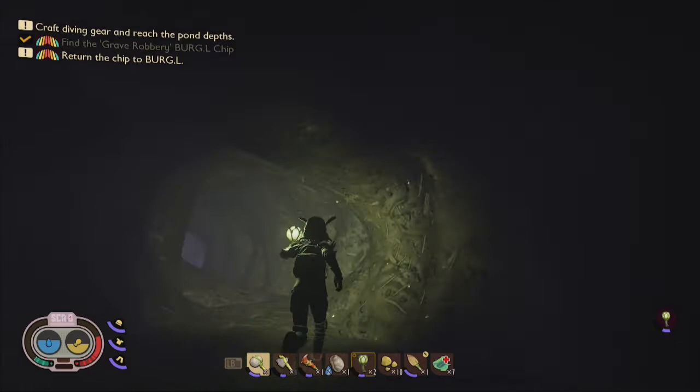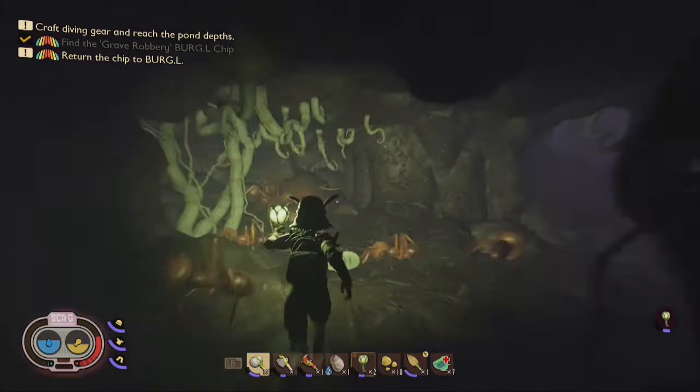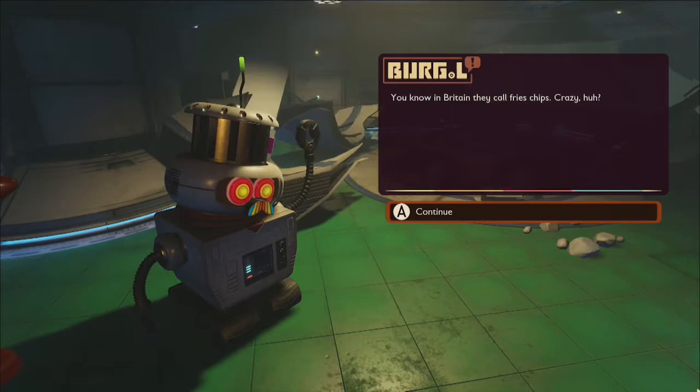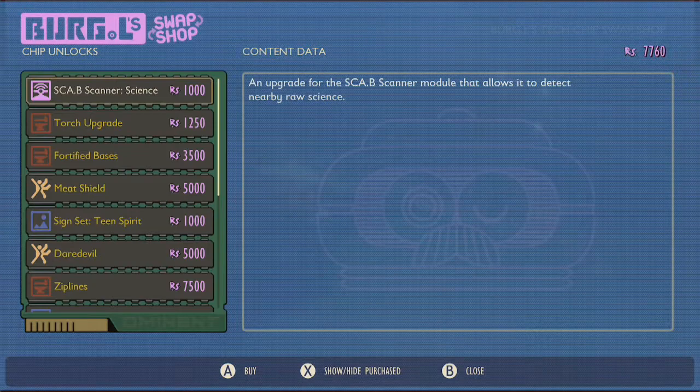You never know what sorts of goodies you might find. When you return to the surface, make your way back to Oak Lab and deliver the newly acquired ant hill Burgle Chip to Burgle. Among the new recipes that will be unlocked with this Burgle Chip will be the canteen upgrade, which you can purchase for 2500 raw science.